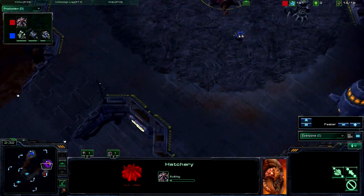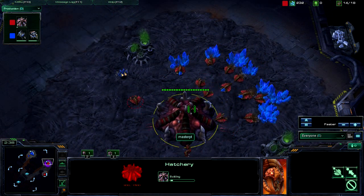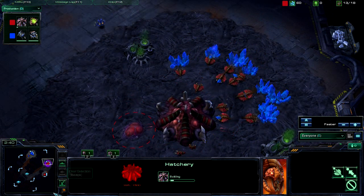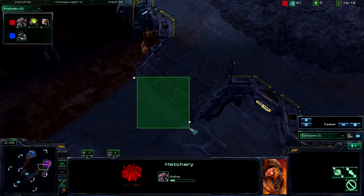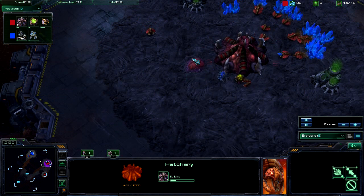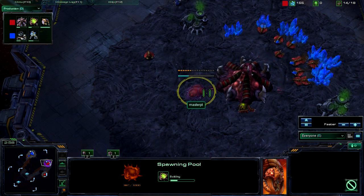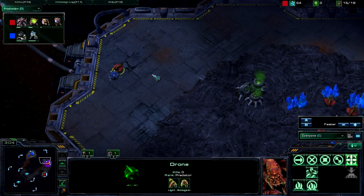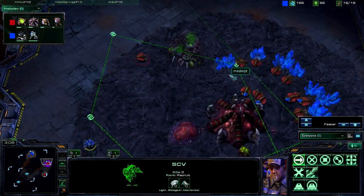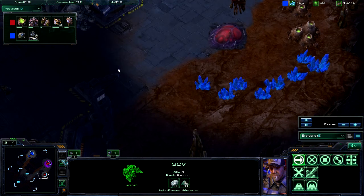I go straight into his base, so I'm unable to stop the hatchery from going down — I should have been hanging out there. I could build three Barracks, but this map is not geared towards that. Plus, the Spawning Pool is on the way now, so there's not much I can do. He should be getting an Extractor up soon as well.